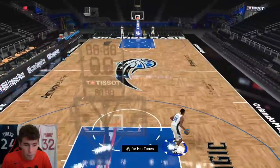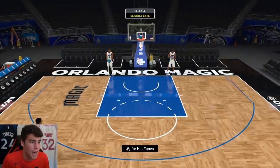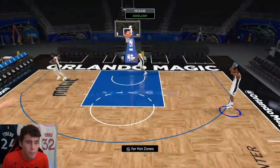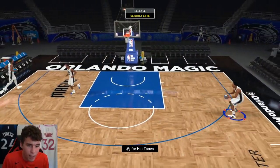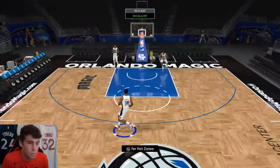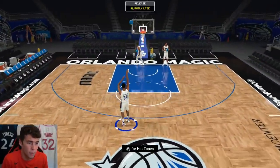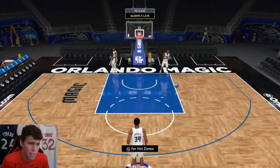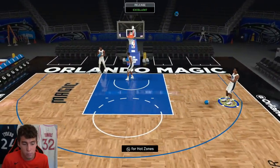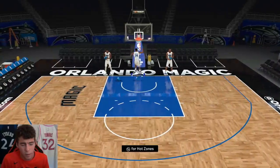The first thing I noticed about Wendell Carter Jr. is the dude doesn't have a shooting sleeve, headband, or tights — but look at him, he looks like a hooper. He doesn't have a hot spot from the right wing, which I wish he did. Everything else about this card looks very solid. He has the Galinari base, and if you know my channel, you know I love this release so much for centers. Name a center with a better release — I'll wait. That's the thing about Wendell: no matter what you think of the card, you can't take away what his release is working with.